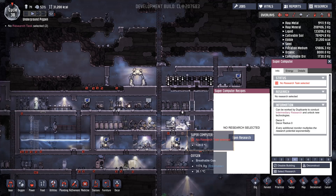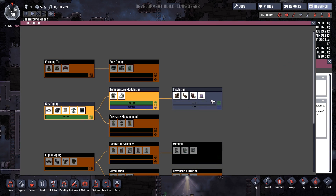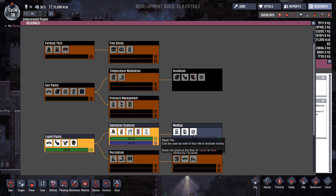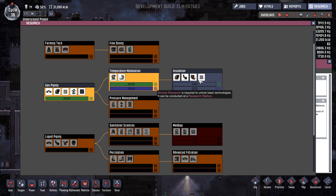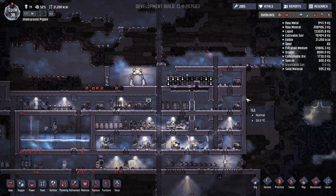What I should probably do is finish the last of the research pretty easily here and then be done with this research room. We got the med bay, we got insulation coming up. I really don't care about either of these. Mesh tile can be used to enclose a wall or floor — does not obstruct the flow of liquid or gas. Insulated tile can be used to reduce heat transfer between walls — interesting. Yeah, we don't really need this stuff but we'll get it done quick.